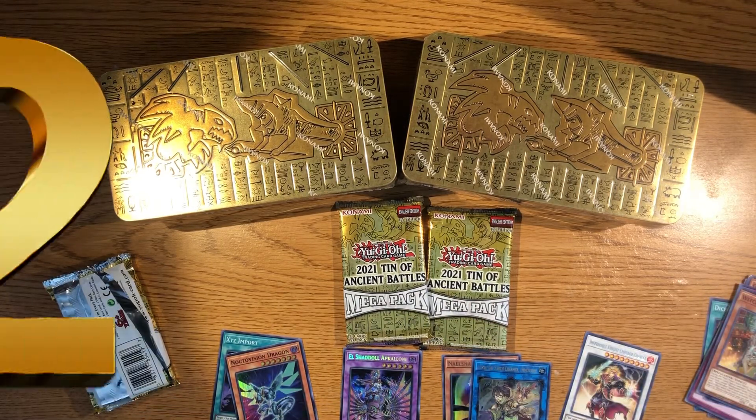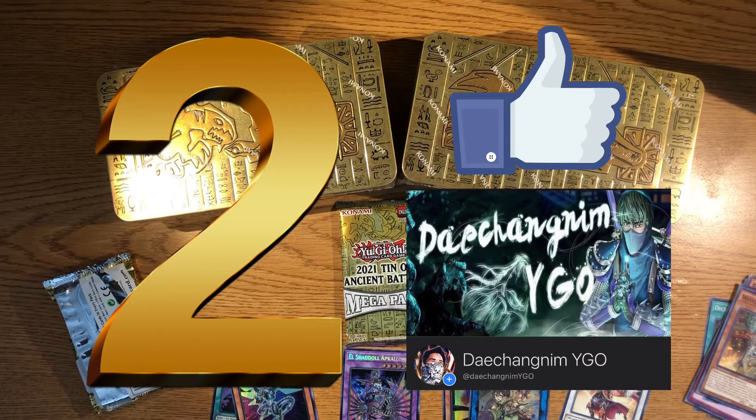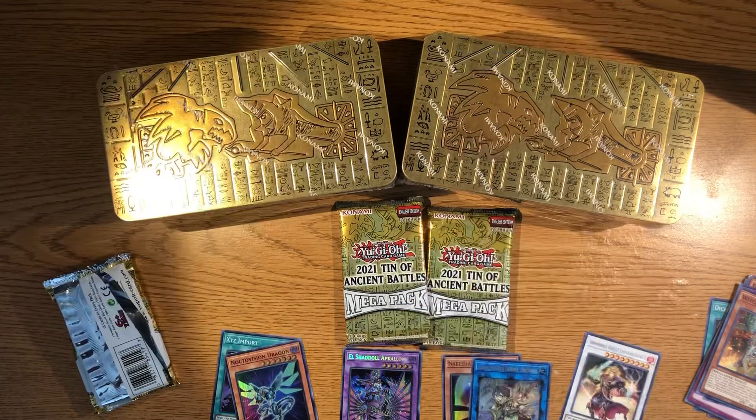The second entry is to like the Facebook page — I'll put a link in the description box below. Once you like the page, find the giveaway post that I usually do, comment three duelists on that giveaway post and I'll put your entry right in. Let's go with pack number two.